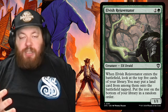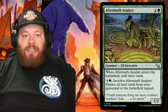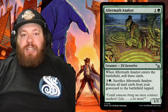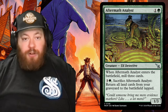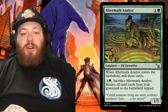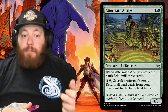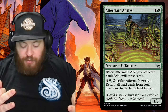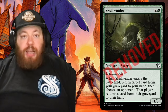Next add: Aftermath Analyst from the most recent set, Murder at Karlov Manor — an elf detective, one and a green. When it enters the battlefield, mill three cards. Then you can pay three and a green to sacrifice it and return all land cards from your graveyard to the battlefield tapped — massive landfall trigger and graveyard payoff. For that, I removed Skullwinder.